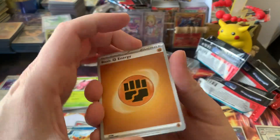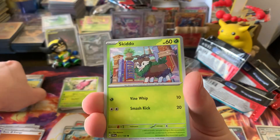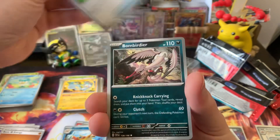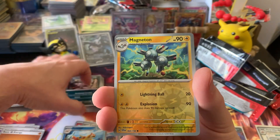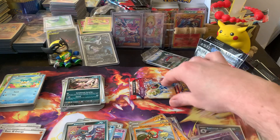Pack ten: Fighting Energy, Varoom, Clauncher, Skiddo, Quaxly, Pachirisu, Picnic Basket, Bombardier, Reverse Magneton, Pawniard, and a Hawlucha.